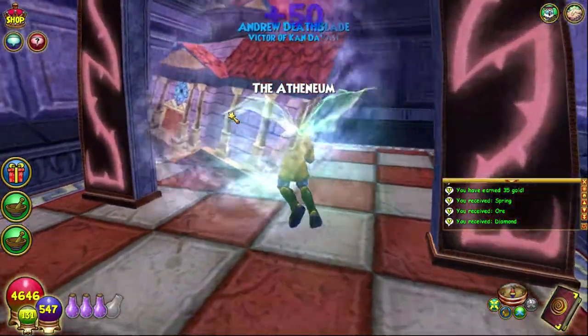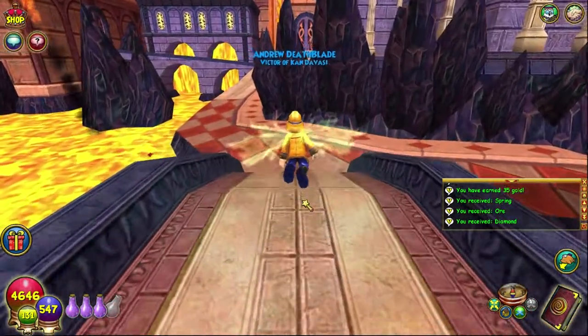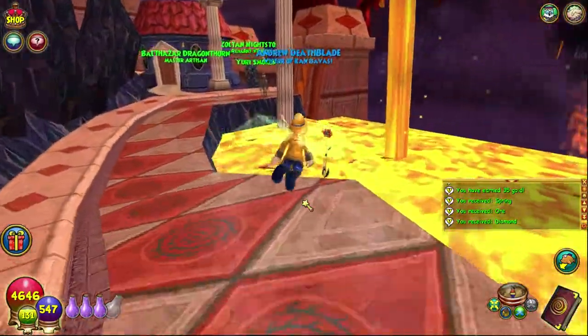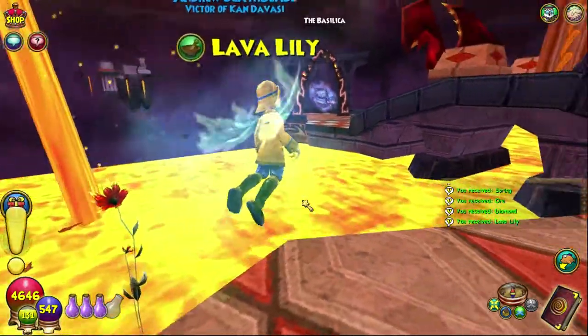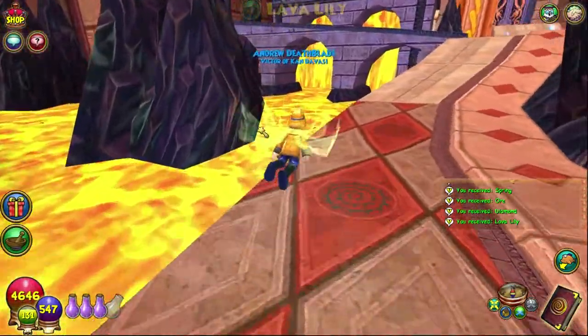I find the best place is in the Atheneum. There are other places which I will show you at the end, but essentially the Atheneum is great. You can get lava lilies here and the lava bits. This is just the run that I do — I do lava lilies down here, sometimes there's two, sometimes there's one.